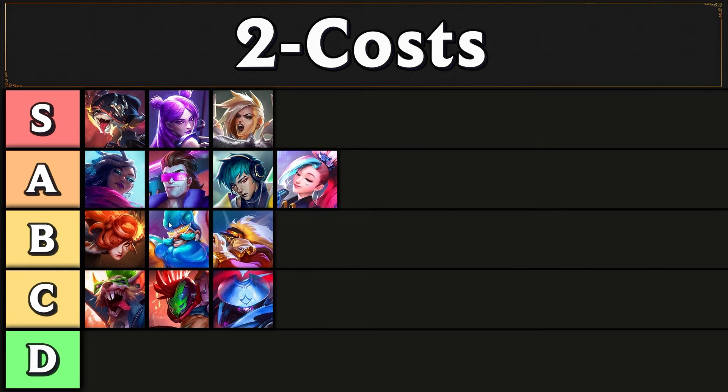In C tier we have the weakest units. Pantheon is the weakest of the tanks. Twitch is one of the weakest AD carries if you're not playing around Executioners. Jax is one of the weaker melee carries, but if you do have good items for him you can run them. And that's it for your early game headliners.